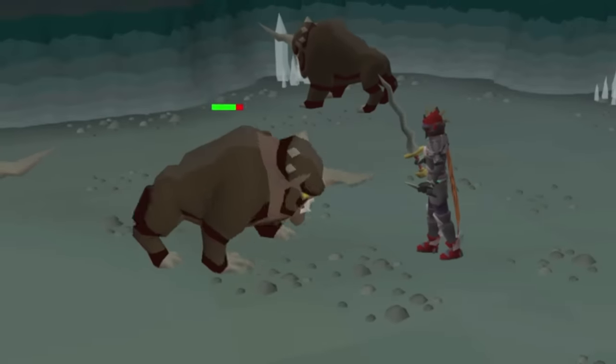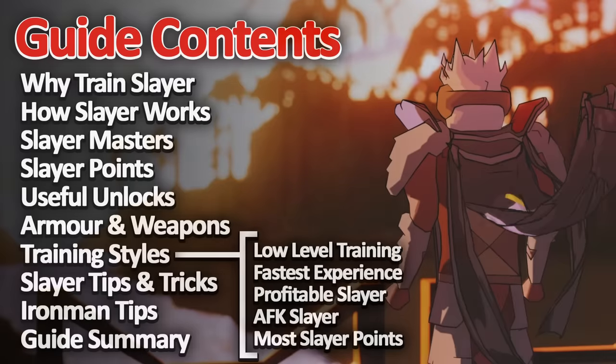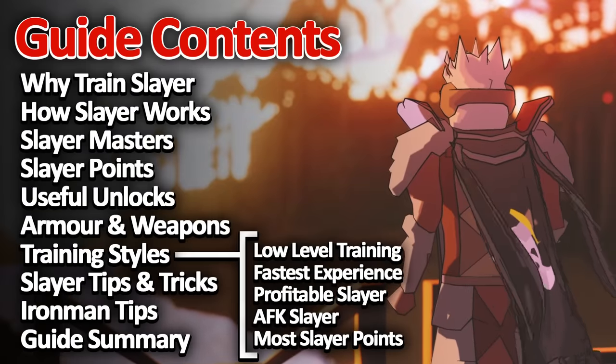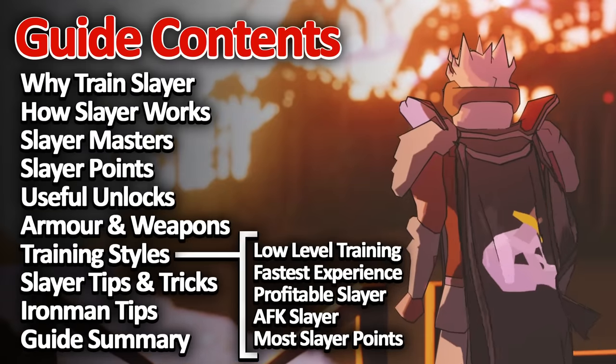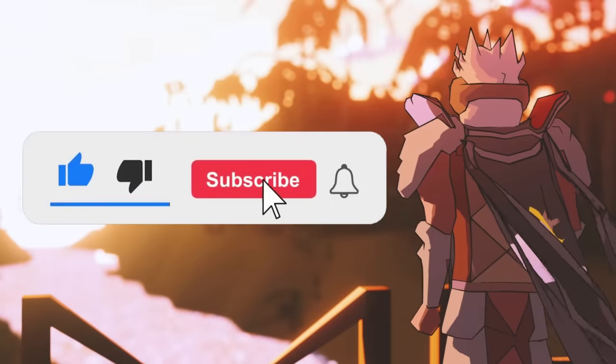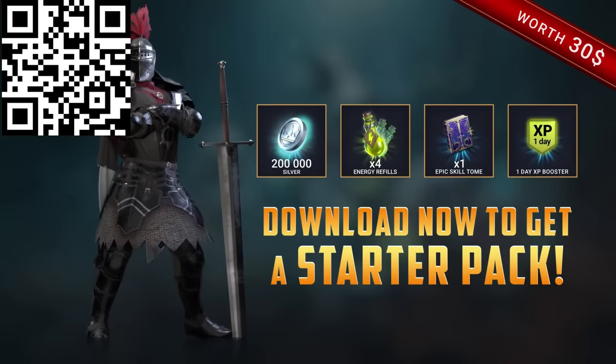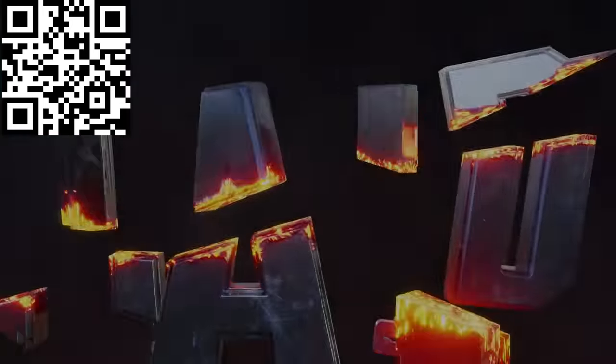Anyways, that's my updated level 1 to 99 Slayer guide for Old School. If you want to freshen up on any part of the guide, all of the timestamps are linked in the description. If you enjoyed this guide, be sure to leave a like and subscribe for more Old School content. Be sure to check out Raid Shadow Legends and use my link in the description to get $30 worth of rewards.